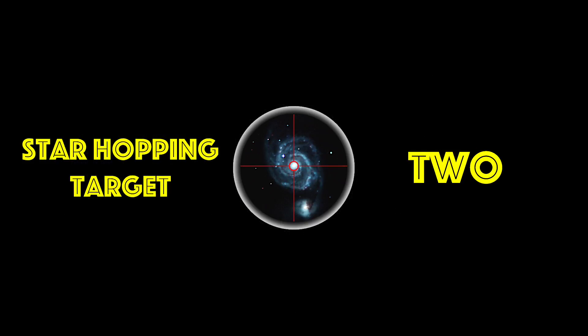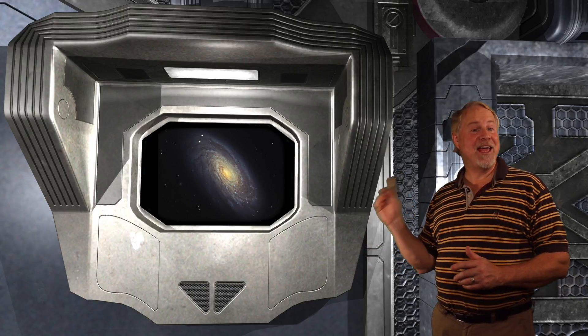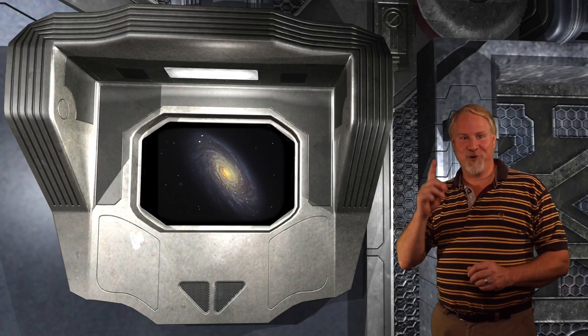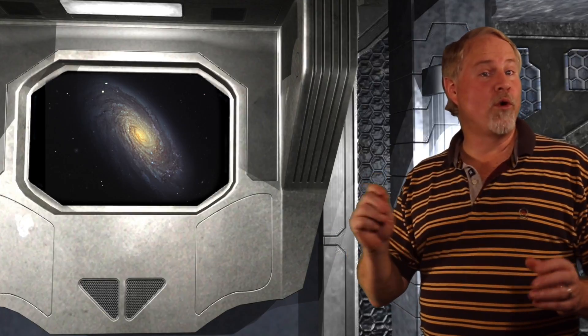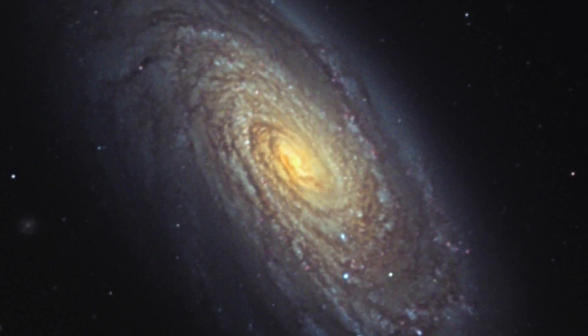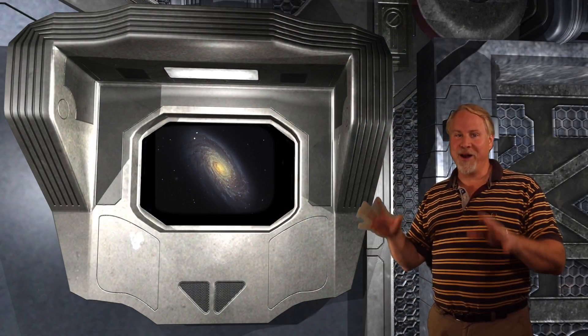Star Hopping Target Number 2: Messier 88, aka NGC 4501, is a gorgeous spiral galaxy in the constellation of Coma Berenices and one of the giant spiral members of the Coma Virgo Galaxy Cluster. M88 is one of the more rewarding galaxies in the Virgo Cluster for smaller telescopes. It is a compact spiral inclined about 36 degrees to our line of sight, so its appearance is similar to the Andromeda Galaxy M31, but on a much smaller scale.